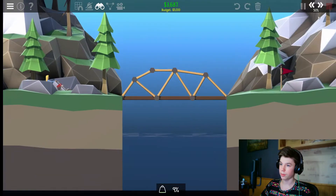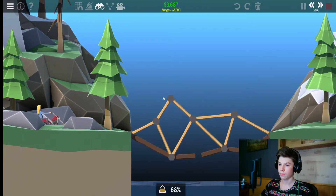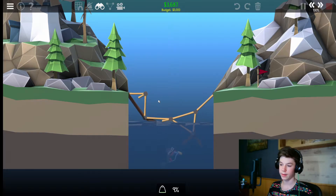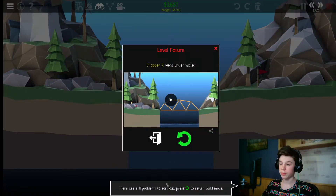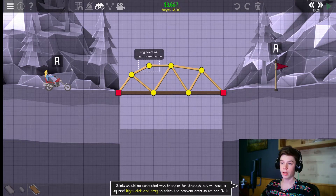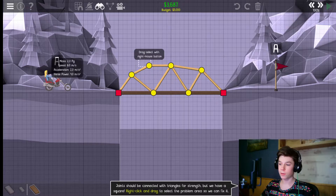What's this thing we built? It's disgusting. I'm glad it collapsed. There are still problems to sort out — press to return to build mode. No shit. You forced me to build a broken bridge, and now this person keeps dying over and over. We've already killed more than eight people, I think.